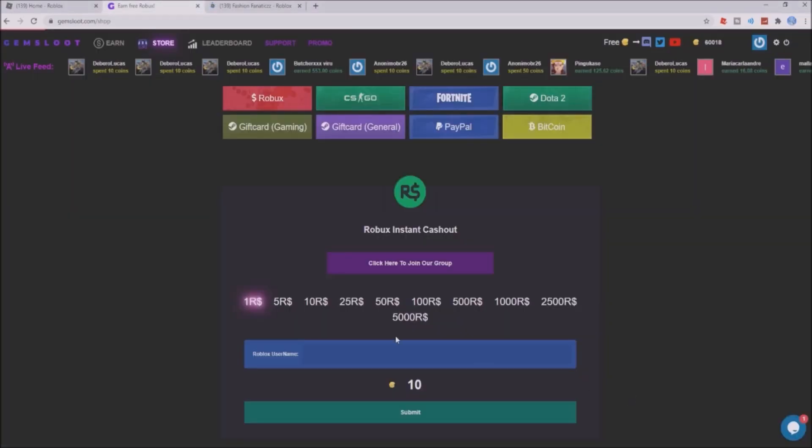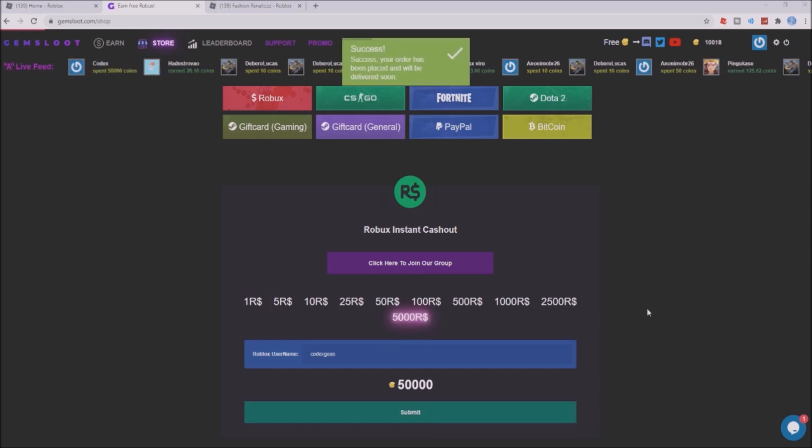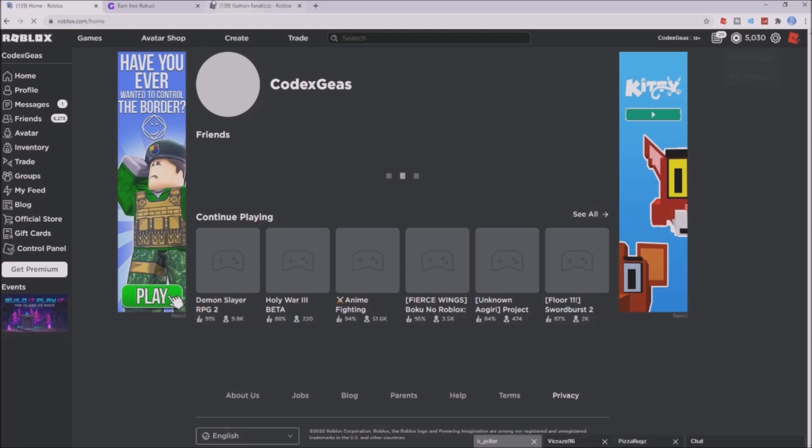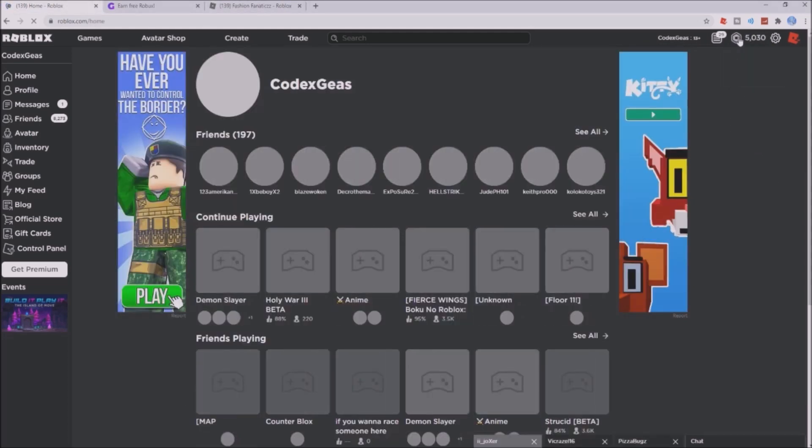There you go, successfully joined the group. Now enter your username right here — Codex Geas. I'm using my main account. Then you just decide on a specific denomination. Let me refresh the homepage and boom, there you go. Now to confirm if this group has sent me the Robux, click the Robux tab right here.